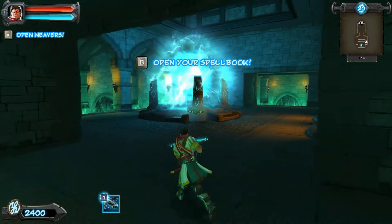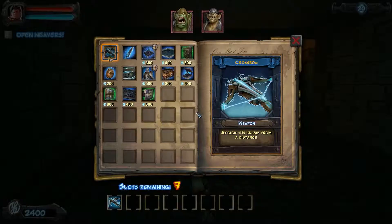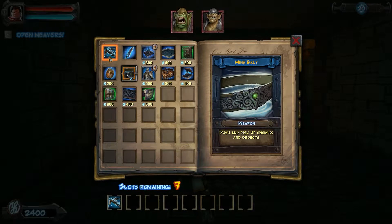Alright, so there's my nexus, and pretty much there's one entranceway. Now I'll show you all the new goodies that we got. We've got the wind belt - you can pick up and push enemies with it. It's kind of like an active weapon, more like a sword would be. It's not something that you put down.